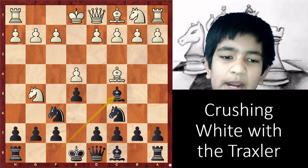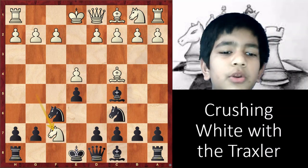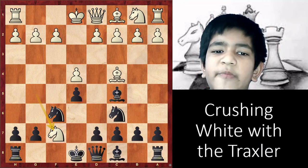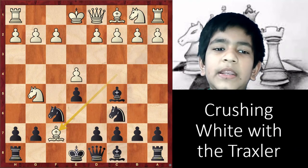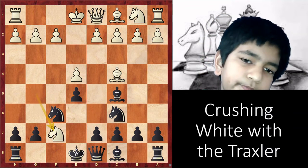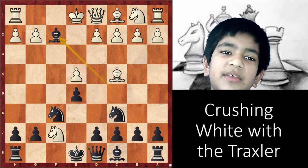White must be thinking: why did you just give me this free pawn? Now I am going to win your rook or your queen, am I not? Well, no. Some of you might also be asking, why not Bxf7? As nothing much is happening after this move, many players tend to fall for the trap and play Nxf7. Now we have the stunning move, Bxf2 check.